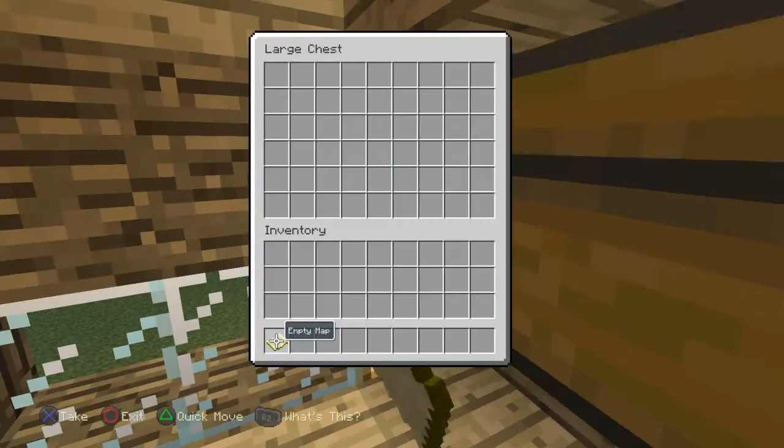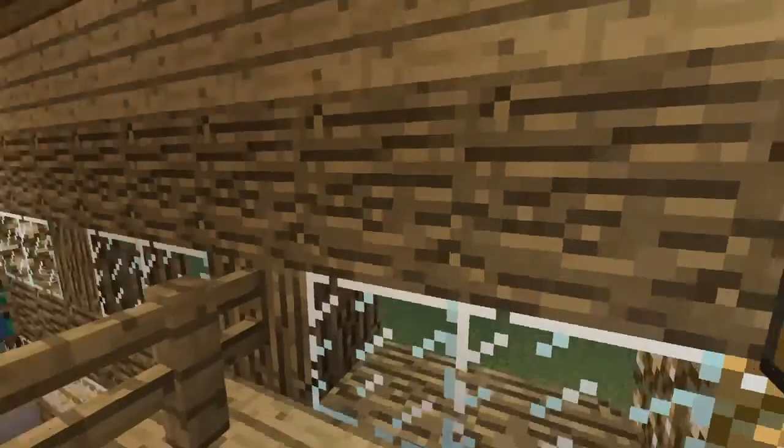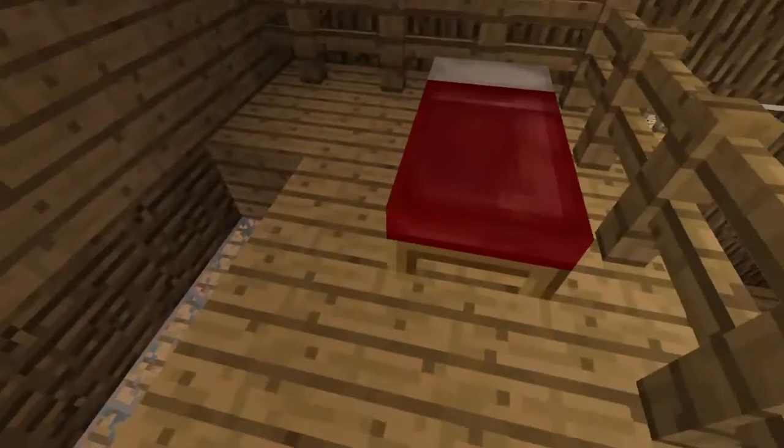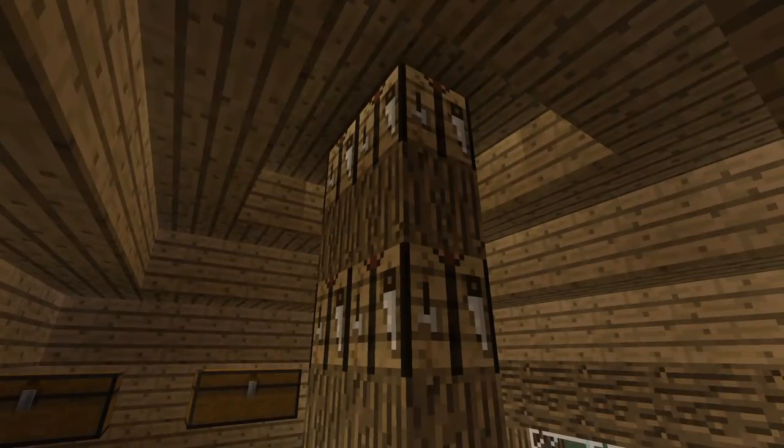We walk up here and there's a little chest to store all your goodies. We have a lone bed right here and you can't sleep until night. I turned off the HUD so you can get a cleaner view of everything.